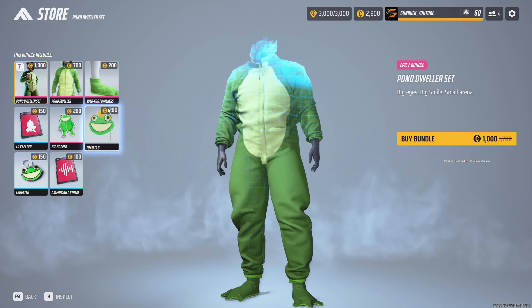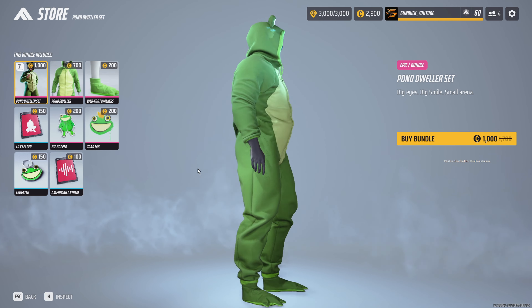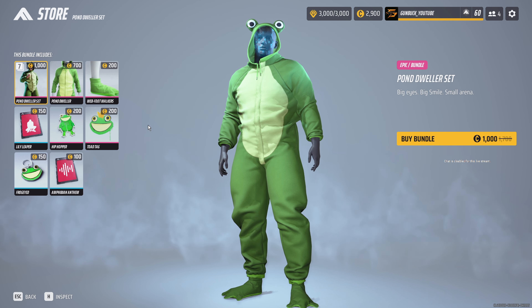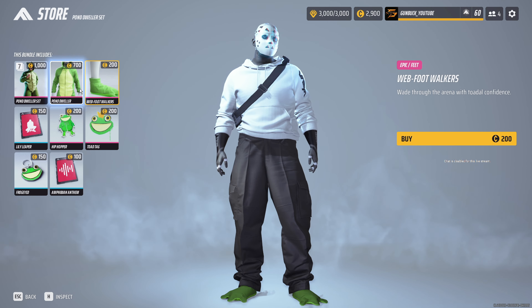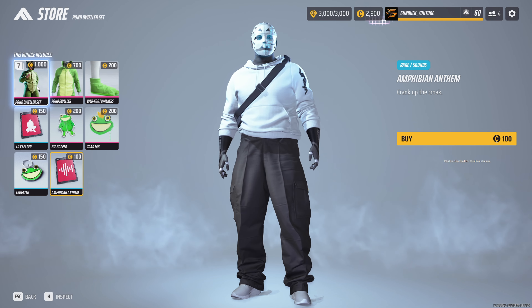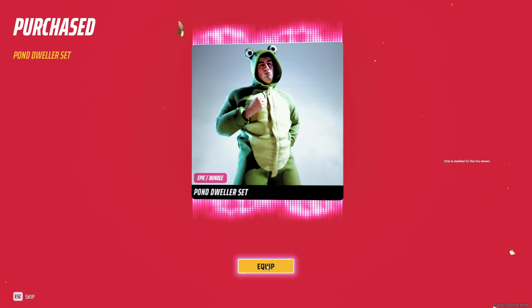Let's check out the store. We did get the frog onesie. The lore behind this was a big community event where we had to sign petitions, and the more people that signed up, the more rewards they were going to release for us to purchase. We got everything we needed in terms of the signups and got the full panel of frog-themed things. You can buy individual pieces — even just the little booties. They've got some stickers, some tags, the frog emote, the amphibian anthem, and of course the onesie itself. I've just got to get it — it looks probably the best on the heavy.